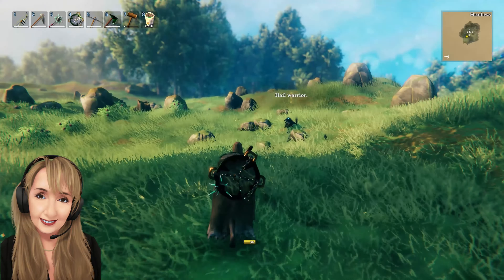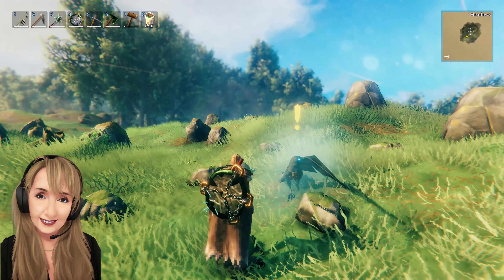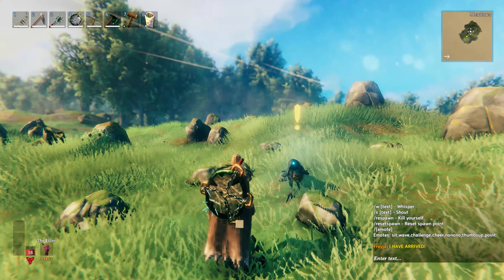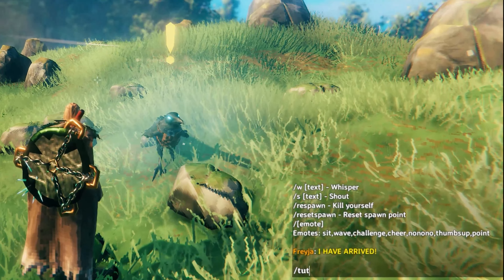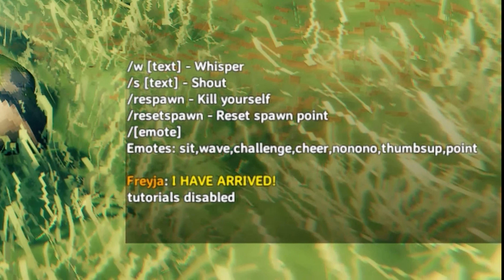Did you know that you can turn Huguen off? If you don't need to get any more hints, just hit enter, type backslash tutorial toggle, and the tutorials are disabled and Huguen can go away.